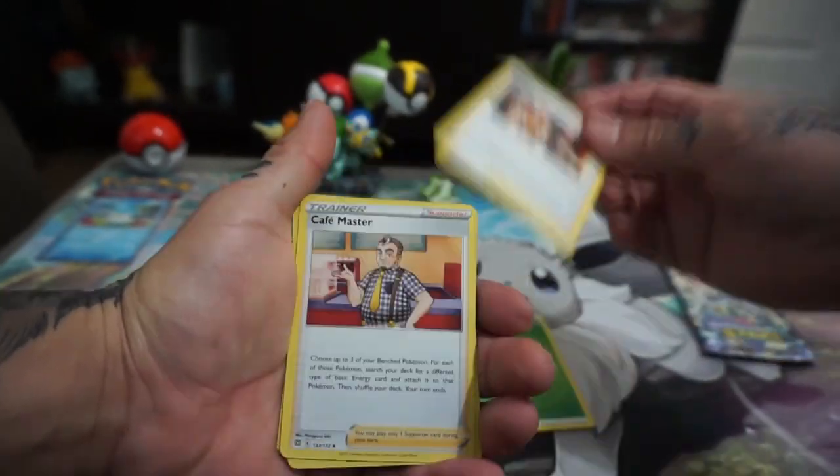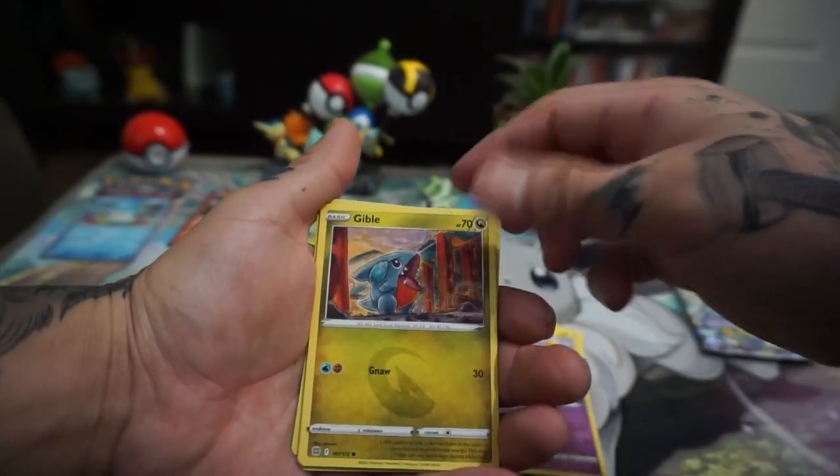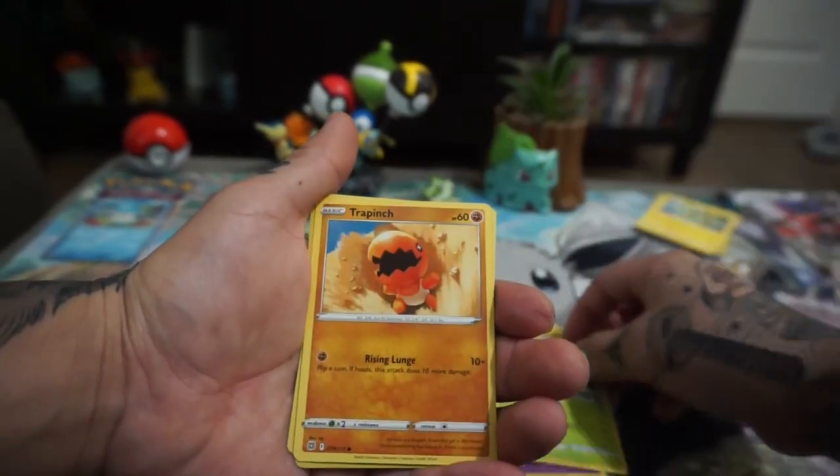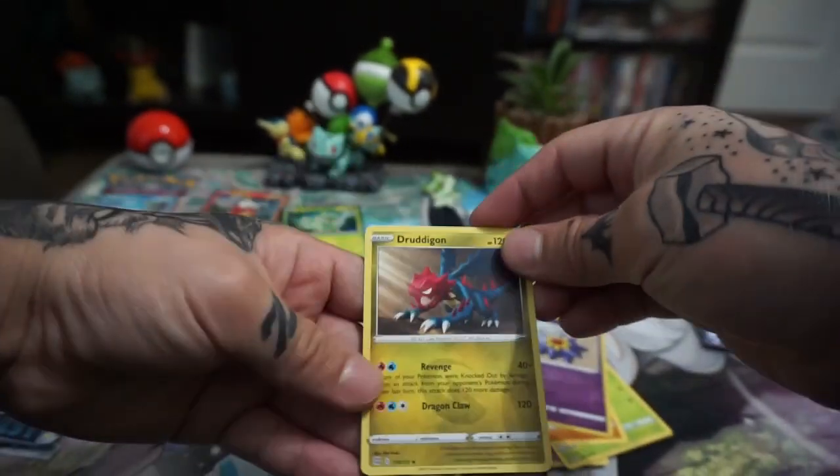Oh, green leaf — my favorite because it's my favorite starter, Bulbasaur. That's cool. Electabuzz. Little Gible. Turtwig — my favorite. Oh nice. Oh nice, reverse holo star — and nothing special.